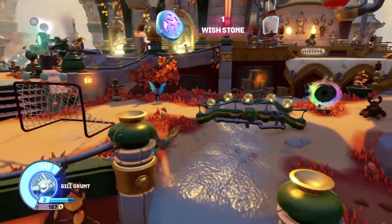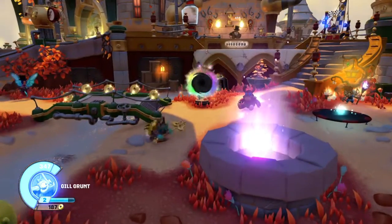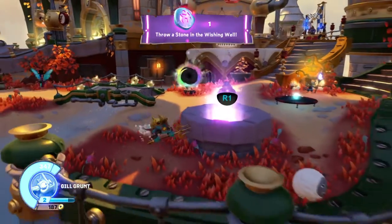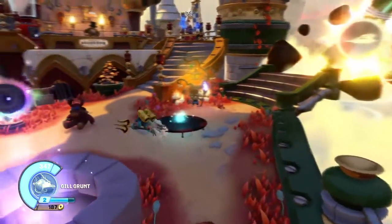He uses his triton. Oh, I found a wish stone! He has his O attack — just shoots lightning. And this is his triangle attack. You can press square — a vehicle of the light element can enter this gate.